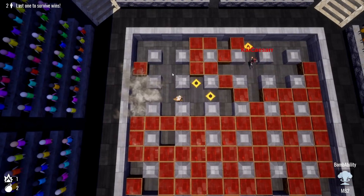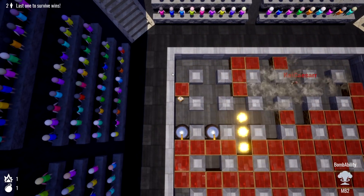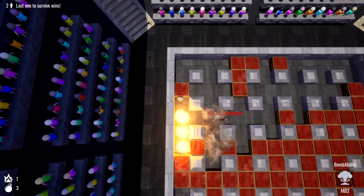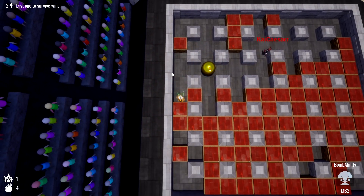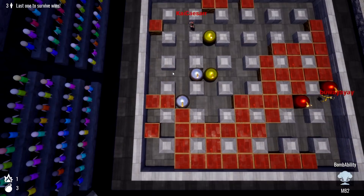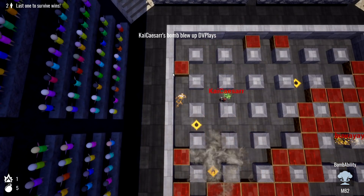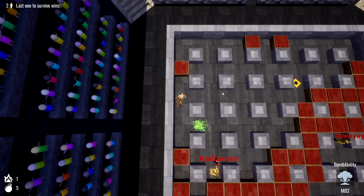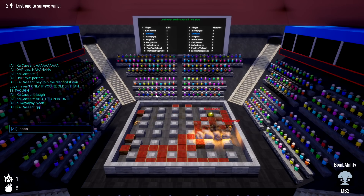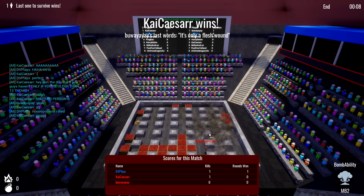Got two bombs going now — some epic proportions right there. Oh, there's someone else in here. I died. Now it's just him versus the other player. Look at Kai — Kai trapped him. Kai won.